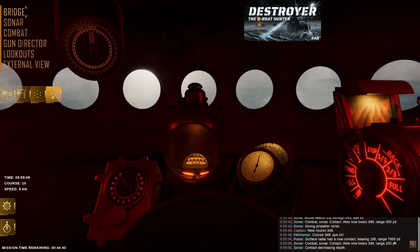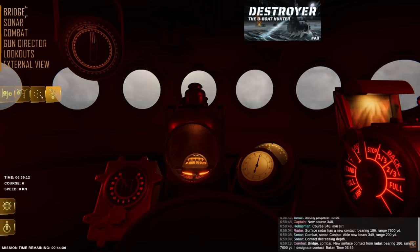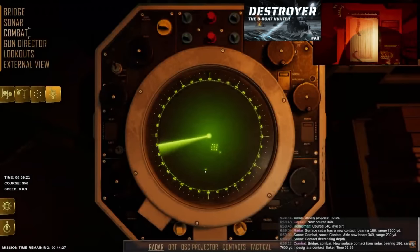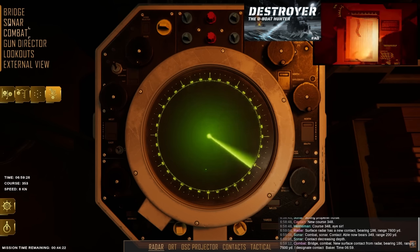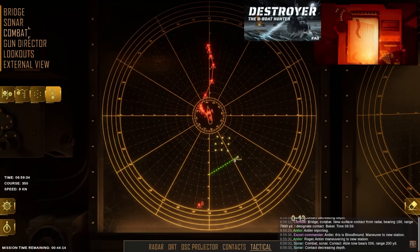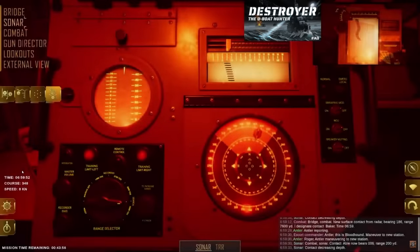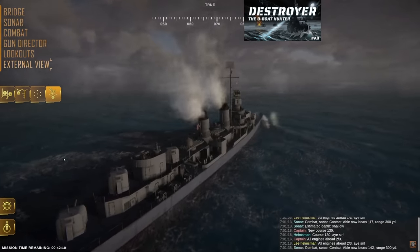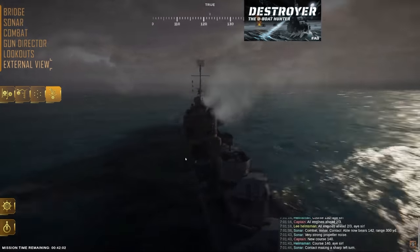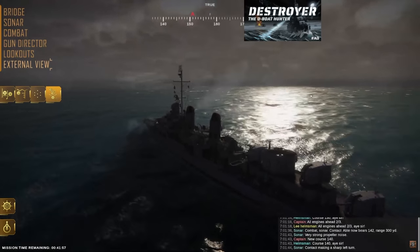Oh, we have a new target 7,600 yards away — a confirmed radar contact. So we have one super far behind us. We could let our Antler deal with it. Right now we're telling Antler, another escort, to sort of intercept between the convoy and the Baker contact, which is most likely another submarine on the surface — because the only time a submarine is going to be able to catch the convoy is if they're on the surface, otherwise they are way too slow. They really made that cat and mouse game work really well.